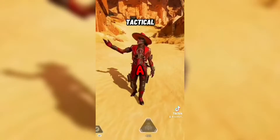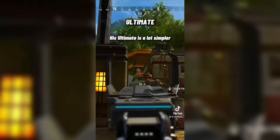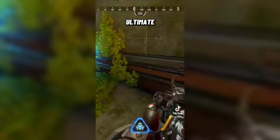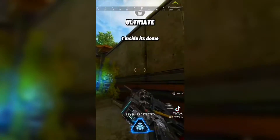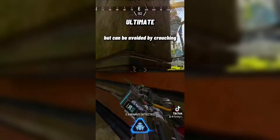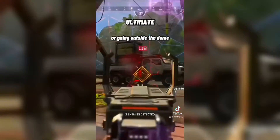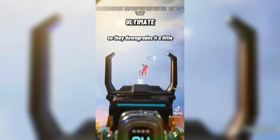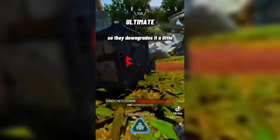His ultimate is a lot simpler. He can throw down a sphere that captures enemy movement inside its dome. It's a very good ability, but can be avoided by crouching or going outside the dome. It can also be destroyed, so that downgrades it a little. B plus.